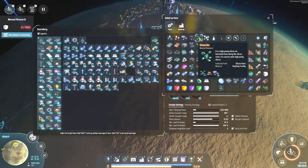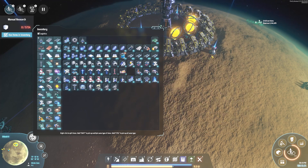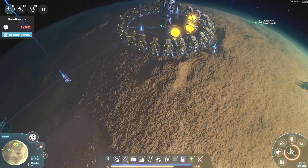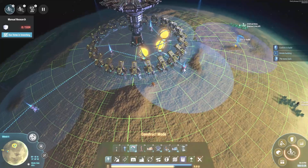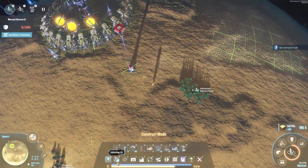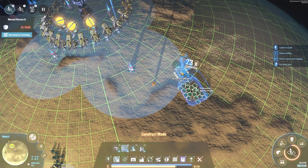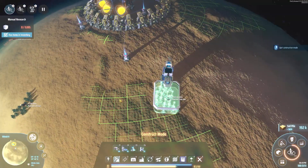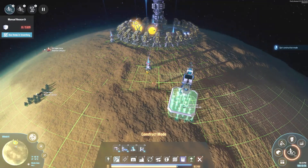I'm going to set this up to get silicon ore. I'm going to remote supply that, but local demand it. We're going to get started getting the stuff up here that we need. Let's extend out here first and get one of our nice, fancy miners placed. That should work — I do have robots in there, so that's going to start taking it back for us.